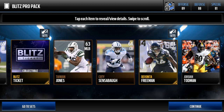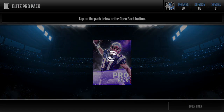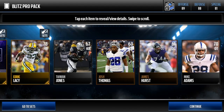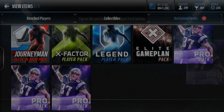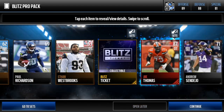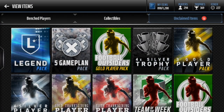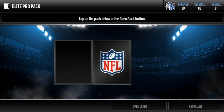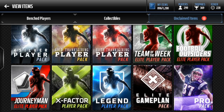Devonta Freeman in the first pack - dang, I like it! All right, next blitz pro pack. I'm gonna get Eddie Lacy and a kick returner. Oh my god, we got an elite in it! Wow, these packs are already good - Joe Thomas! So what I'd like to see - let's open up these last two blitz pro packs. We got an 84 and an elite already in the blitz pro packs. That is good.